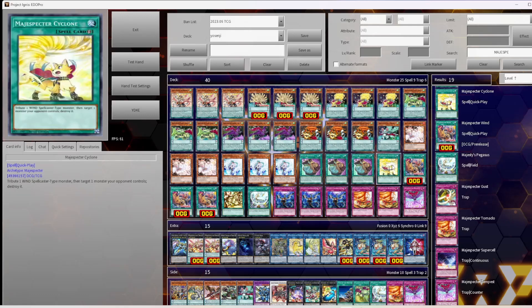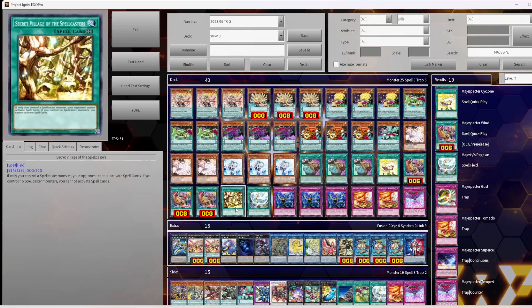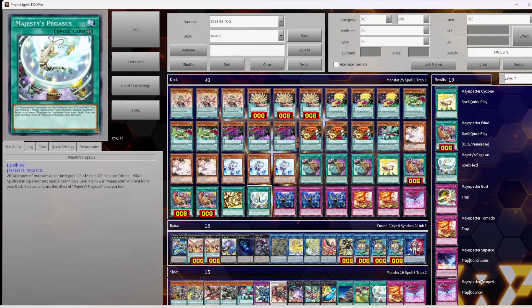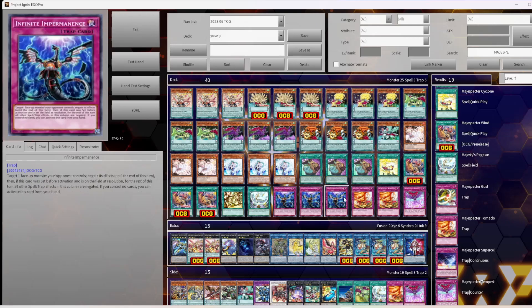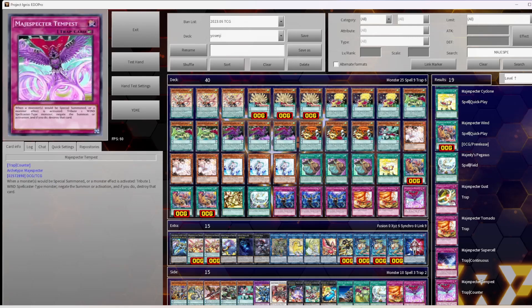One Cyclone — Tribute a Wind Spellcaster to destroy a monster your opponent controls. Three Magispector Wind — Tribute a Wind Spellcaster to Summon a Magispector from deck, or Special Summon one from hand or grave. One Secret Village — stops your opponent activating spells like Dark Ruler, Lightning Storm, Heavy Storm Feather, Duster if you control a Spellcaster. One is working well, but you could play two. Three Impermanence generically. Two Tornado, one Tempest.